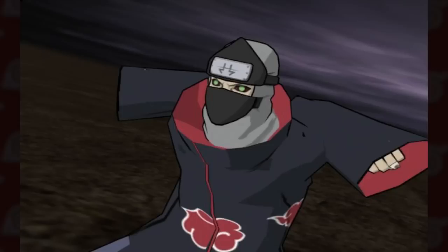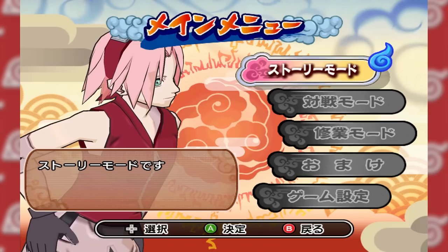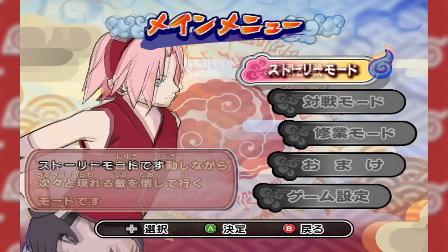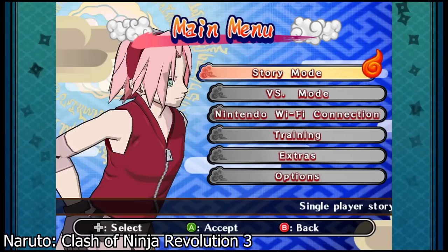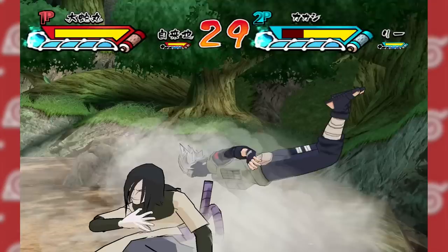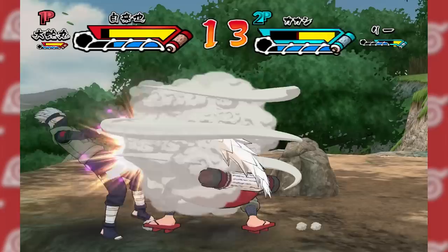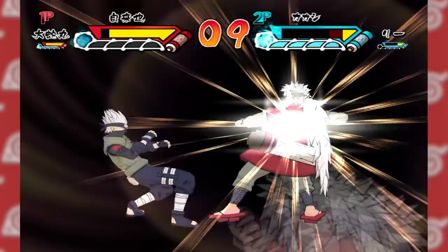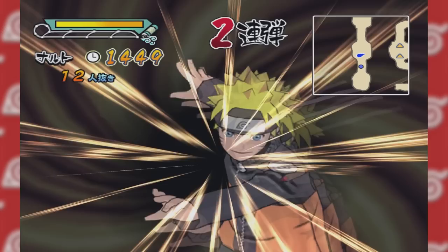Naruto Shippuden Gekito Ninja Taisen EX3 was released for the Wii in 2008. While all of these games had pretty decent intro videos, this one goes especially hard and I wanted to call special attention to it. The presentation is very similar to EX2 and by extension EX1 — in fact, the EX2 and EX3 main menus are functionally identical. The Revolution games shook up the presentation a bit across the series, but these games are comfortable reusing assets for the presentation. I think I'd feel a little burned if I had put a bunch of time into EX2, waited a year, and then launched the new game to see it was functionally identical at first glance.